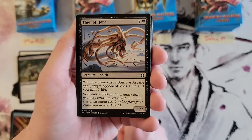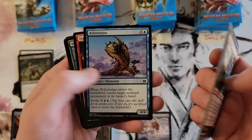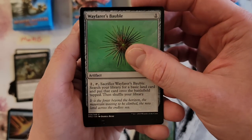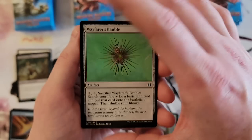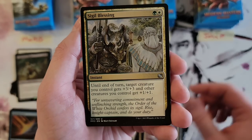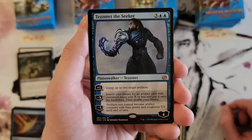Now onto my first packs. Thoughtcast, Wax Mane Baku — nobody asked for that. Snipe, Slaughter, Wayfarer's Bauble — that's cool, a little bit of damage at the bottom there; that was the problem with this style of packaging. Runed Servitor, Dispatch, Sigil Blessing, Cranial Plating — classic.